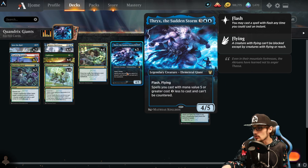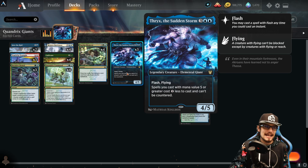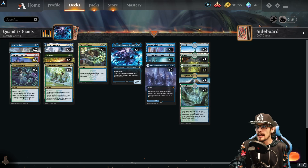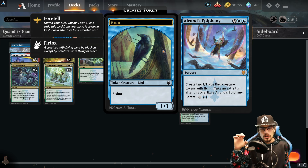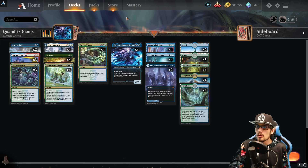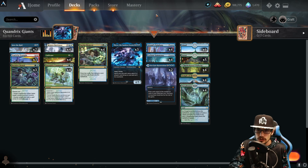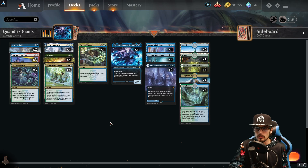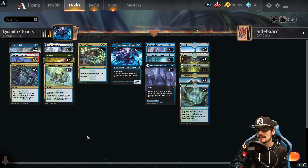We also have cost reduction via Thrix, the Sudden Storm — for five mana it's a 4/5 with flash and flying. Spells you cast with mana value five or greater cost one less to cast and can't be countered. That's really good. The deck revolves around looping Alrund's Epiphany — at sorcery speed for seven, create two 1/1 blue Bird tokens with flying and take an extra turn. We can foretell it for six mana, so with Thrix reducing cost, we're casting Epiphany for five.